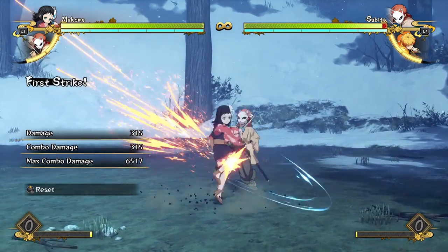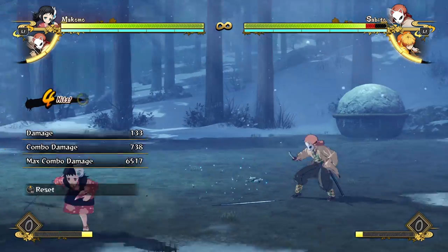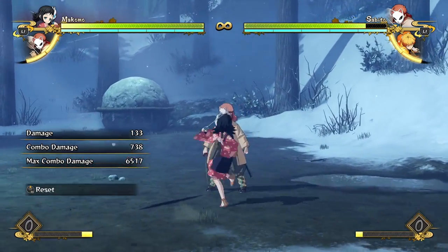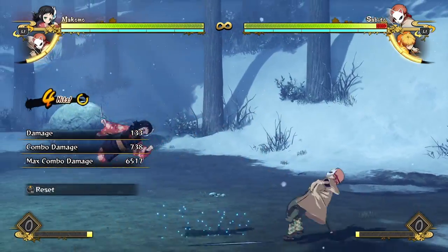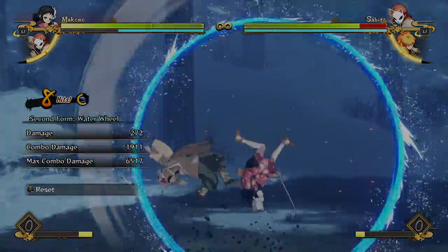With Makomo, you really want to make sure you're doing her first two hits - just press the button twice and she does this whole sequence. You want to make sure you can hit confirm off of that if you want to get any decent damage, because any more attacks and it'll scale the combo quite a bit. It's really easy to hit confirm this - tap tap, oh I'm hitting the opponent, let me use the combo. Tap tap - oh he's not blocking? Okay, go to combo.